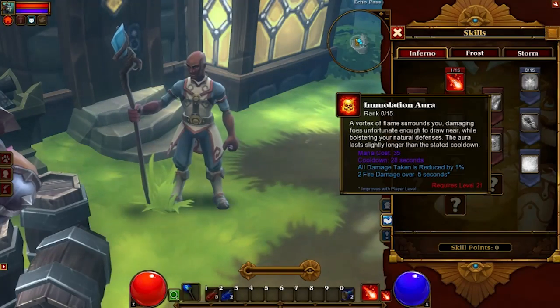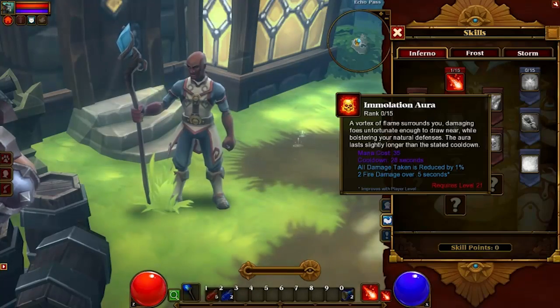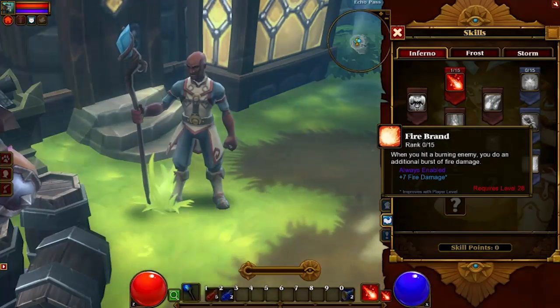Immolation Aura: a vortex of flame surrounds you, damaging foes unfortunate enough to draw near while bolstering your natural defenses. And Firebrand: when you hit a burning enemy, you do an additional burst of fire damage.